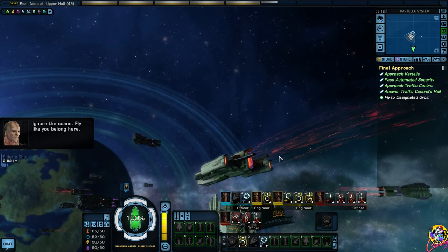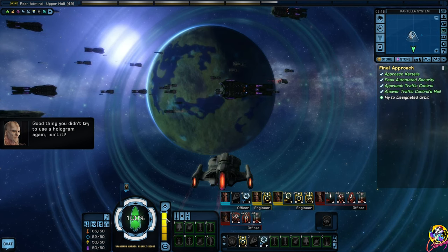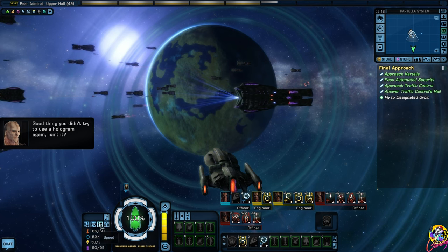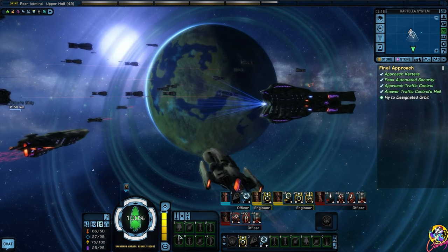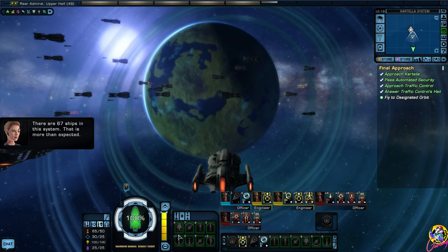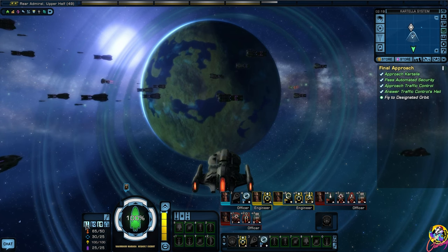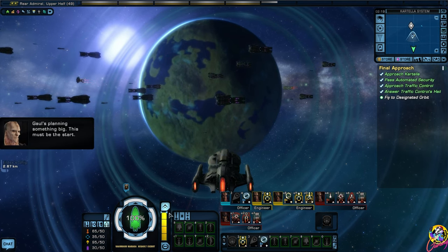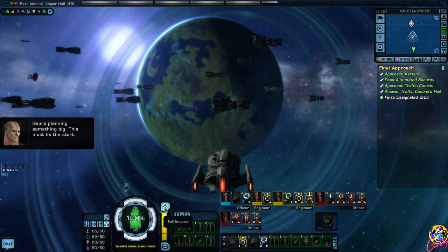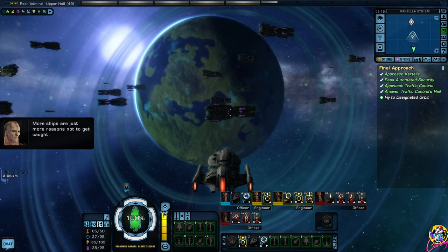That's a cool trail coming out the back of that ship. Good thing you didn't try to use a hologram again, isn't it? There are 67 ships in the system - that is more than expected. I don't think we can beat 67 ships. Gaul's planning something big - this must be the start. More ships are just more reasons not to get caught.